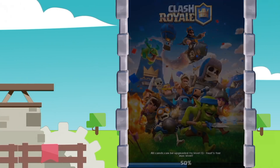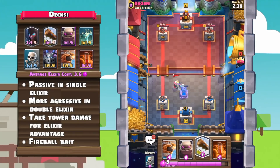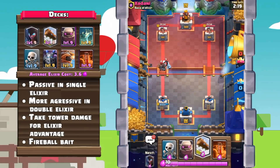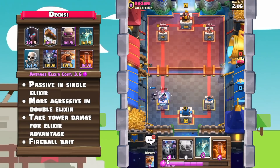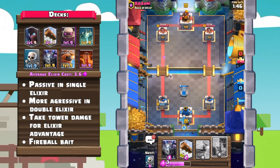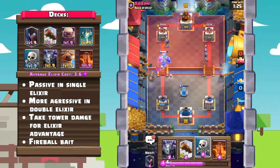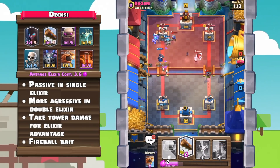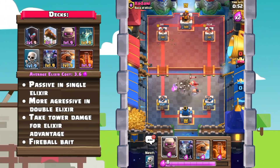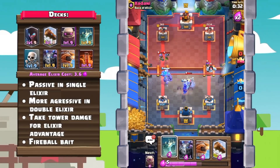Number 5: New Golem. Last but not least, we have another somewhat newer Golem deck, this one with actually a cheaper cycle compared to most Golem decks out there. You generally want to play this deck just like any other classic Golem deck — pretty passive in single elixir and turning on the heat in that last minute. Don't be afraid to take some tower damage for a greater elixir advantage to build up a bigger push. Also, this deck has great synergies with the Tombstone, Flying Machine, and Night Witch, creating a fireball as well as a poison bait for your opponent. The faster cycle of the Golem deck allows you to cycle to more supporting units or another Golem just a tad bit faster.